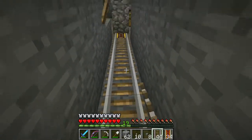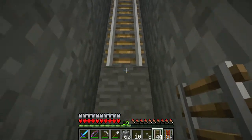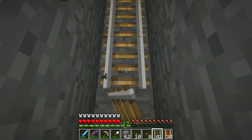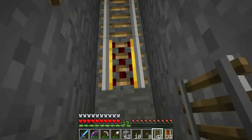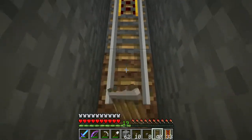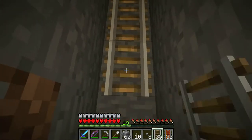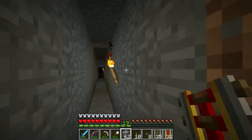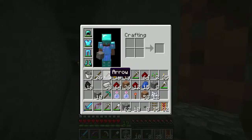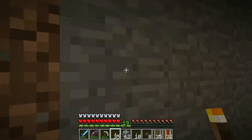We're just going to put some tracks here. There's 1, 2, 3, 4, 5, 6, 7 - I'm going to do every eighth one a powered rail. Every eighth one needs to be, roughly, every eighth one. I want to make sure this is as light as possible.